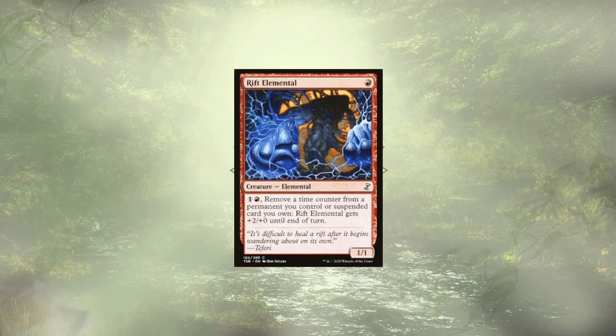Rift Elemental follows up that escape and lets us remove time counters from permanents we control, or from cards we own in exile, speeding up the time it takes to cast them. We could do this multiple times a turn, and even do so on our opponent's turn for a little bit of a surprise spell casting.